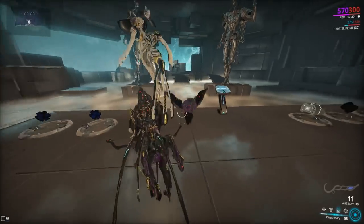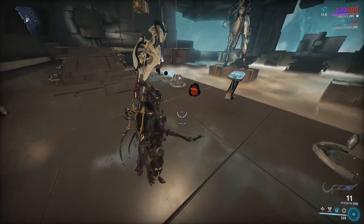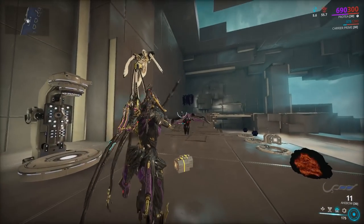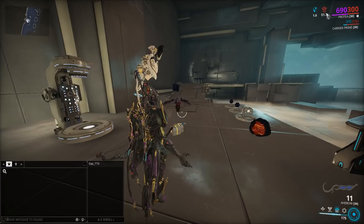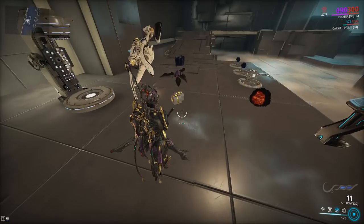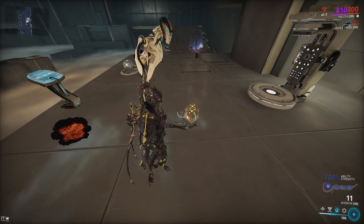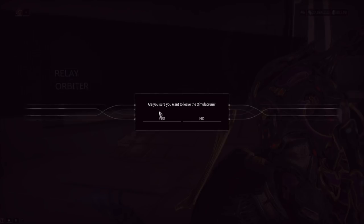Let's quickly use the normal dispensary here — get some energy out of that, get some health orbs, then push the button for the special dispensary. Notice we cannot use it again even if it doesn't proc, even if we don't revive anything. Holding down the button does nothing. The companion sentinel version is gone and we literally have to leave the Simulacrum to reset the cooldown.